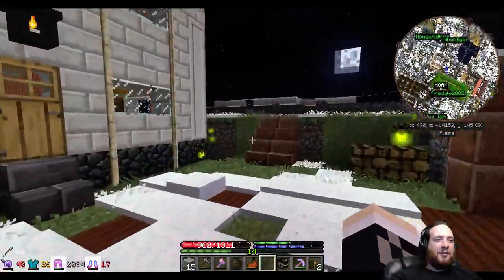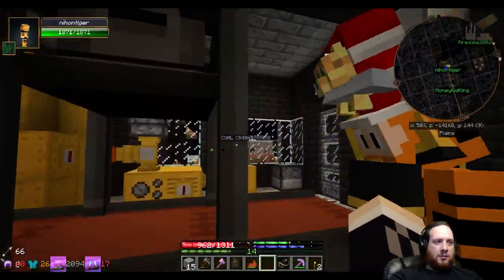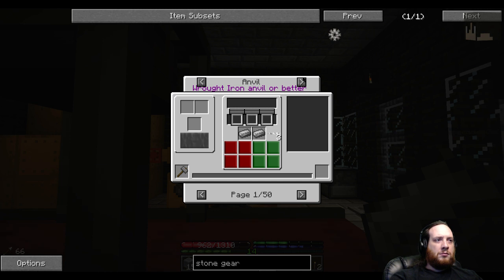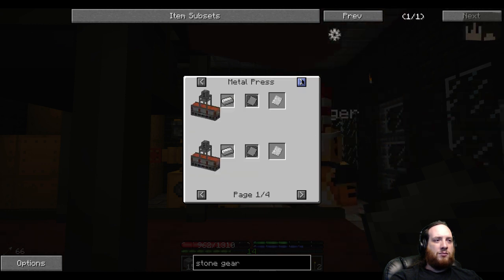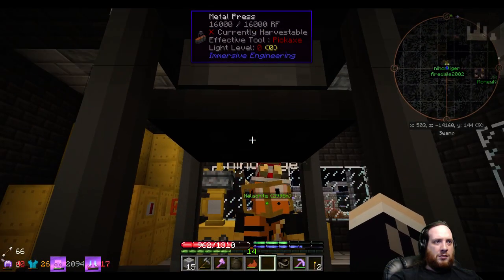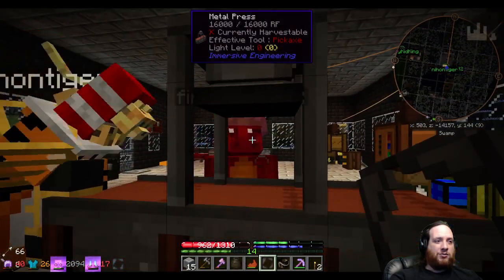I dropped it on but it doesn't seem to be moving, and also it ate my plate. It doesn't look like you used... what recipe are you trying? Metal press mold, plate — plates. Is that what you're trying to do? Yes, I put the plate on it but the plate is no longer in my inventory.